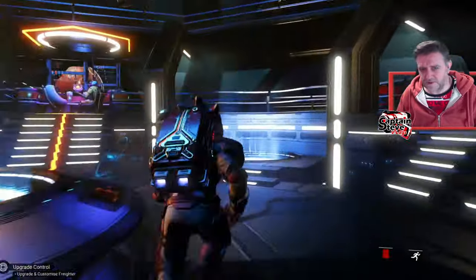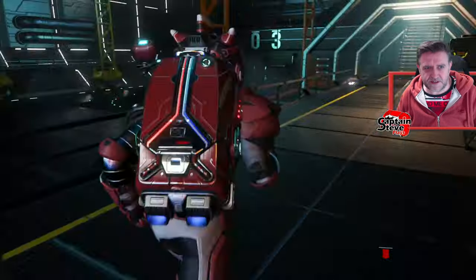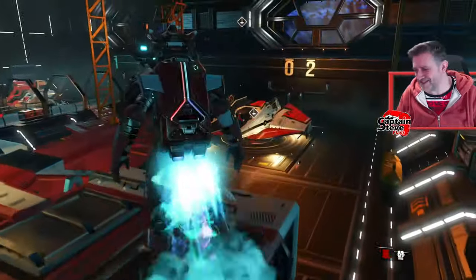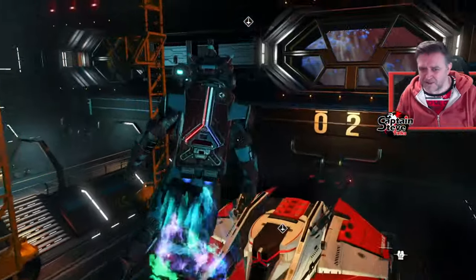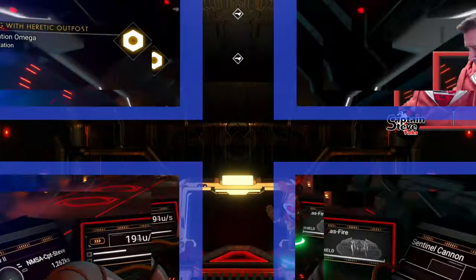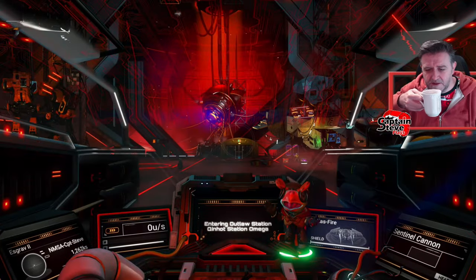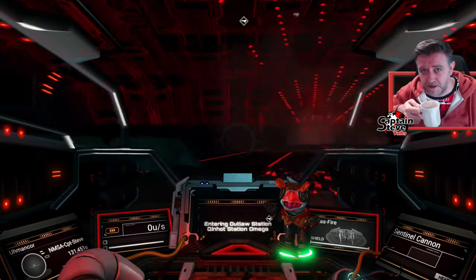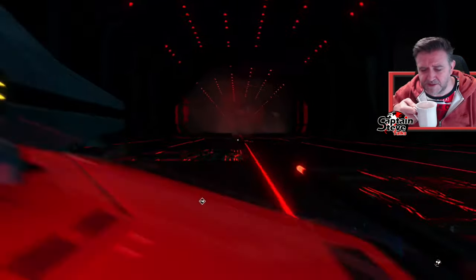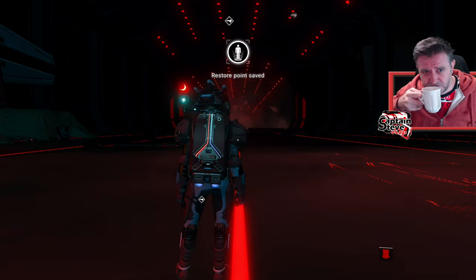I'm going to head over to the station here and pick up some pirate station missions. I think I'm going to use my sentinel ship because it's probably my best war machine. Landing inside the pirate station — having a little sip of my tea. This is Captain Steve's brew — yes, I've got my own brew of tea. Links are in the video description.